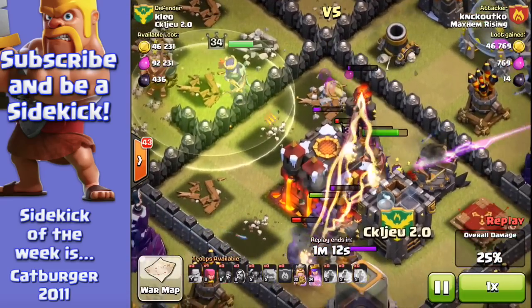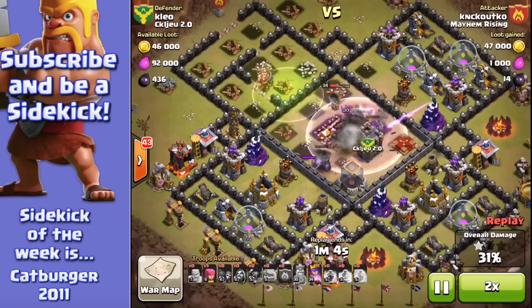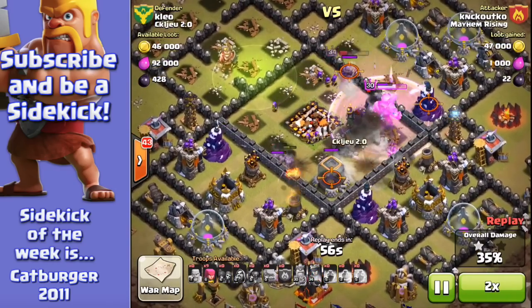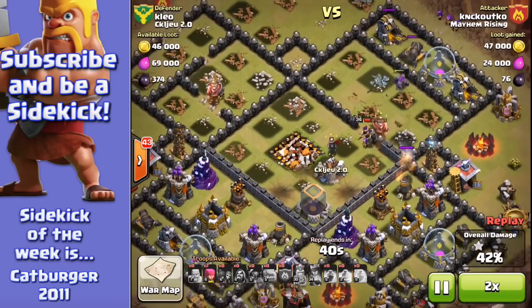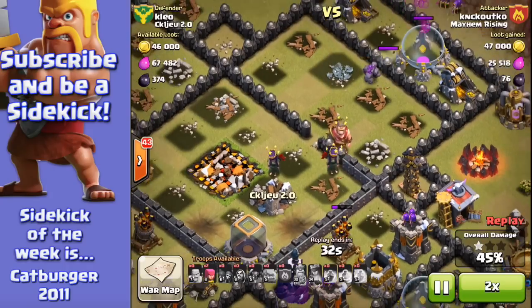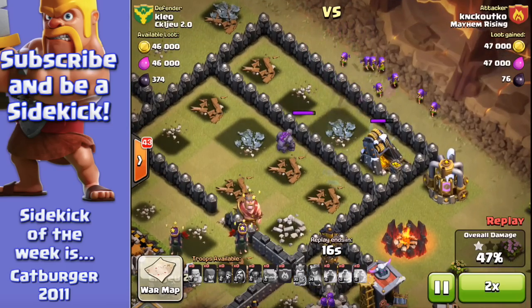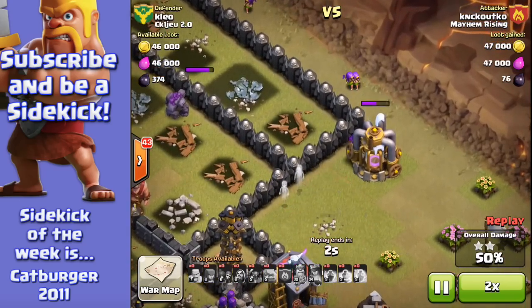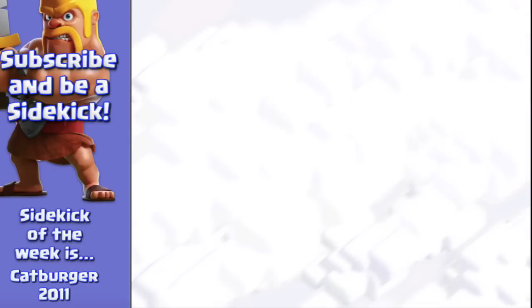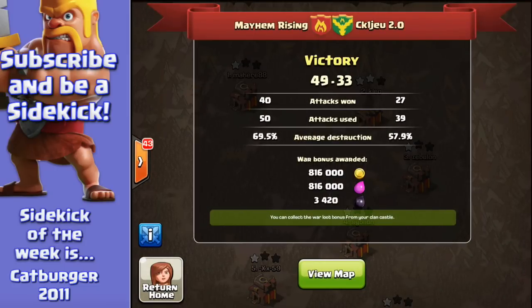The golemites are distracting the inferno tower. The queen's taken out the tesla and now she's got a lock on the town hall — fantastic job. That's 28% — the golems and king still have quite a lot of life. 35%, 42% — it's getting close with 36 seconds to go. A bunch of archers there — 46%. That's why having archers at the end is so important; they can clutch a two-star for you. I got five out of six stars myself in this war, which made me very proud. Mayhem Rising won 49 to 33 — a very fair fight. Thank you very much for watching. I hope you guys enjoyed it. Take care, bye for now.